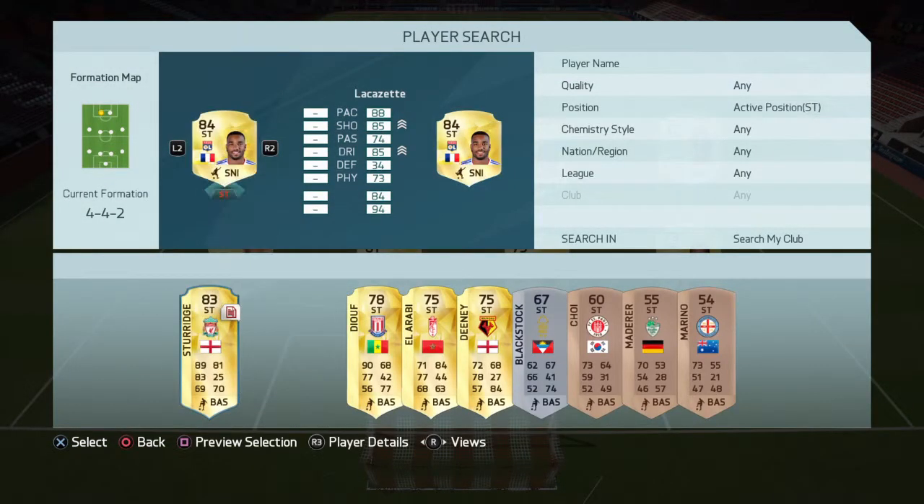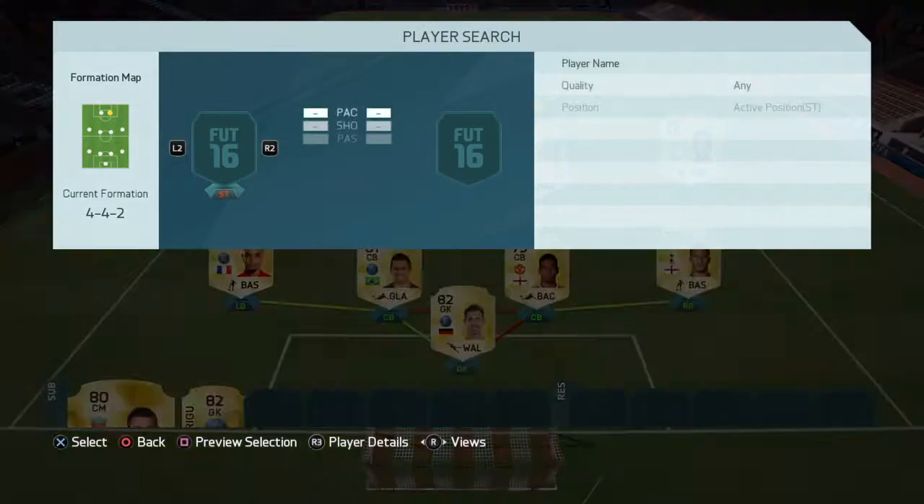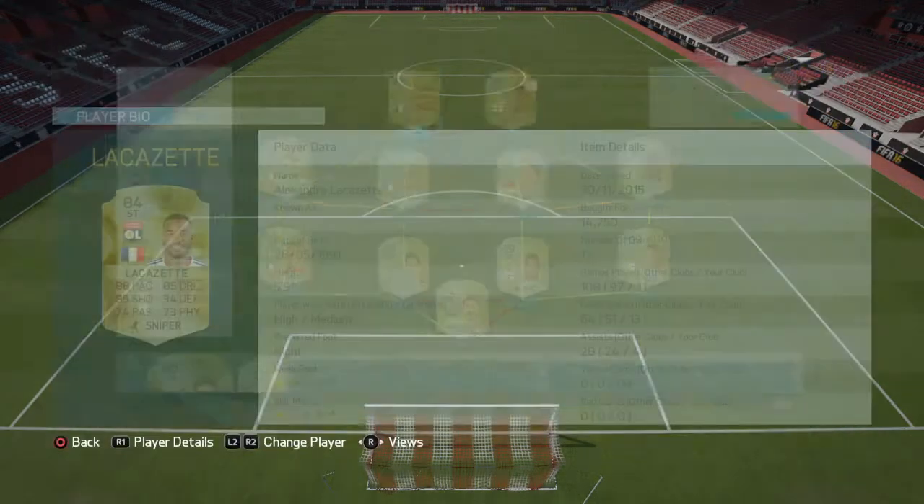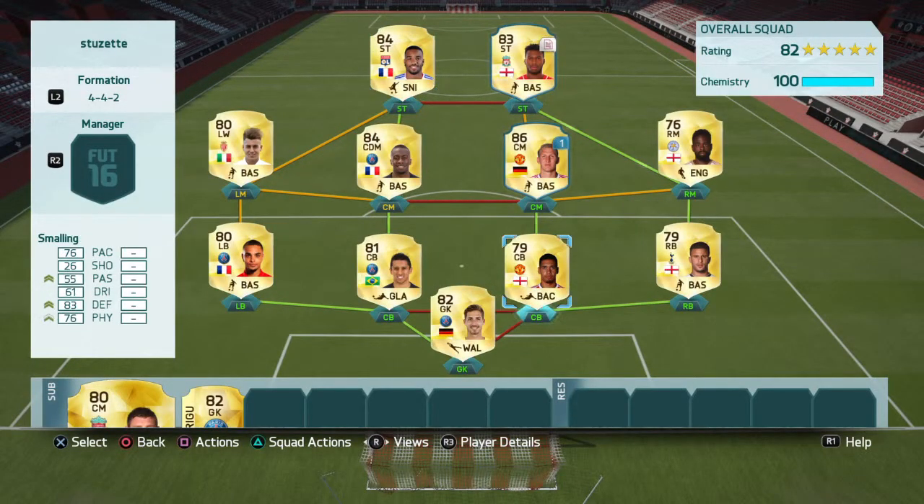Next, the strikers: we've got Lacazette and Sturridge — two boss strikers up top. I bought Lacazette for 14k, and these two probably make the team expensive, so this does cost around 30-35k. If you guys enjoyed the squad builder please leave a like, subscribe, and comment down below what next video you want to see. Please leave a subscribe — goodbye!